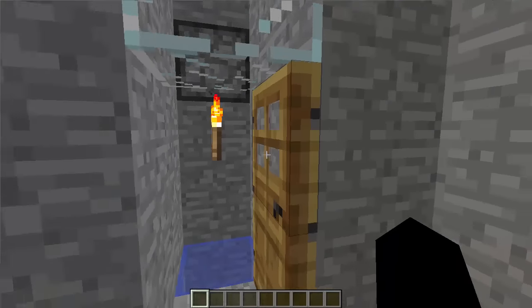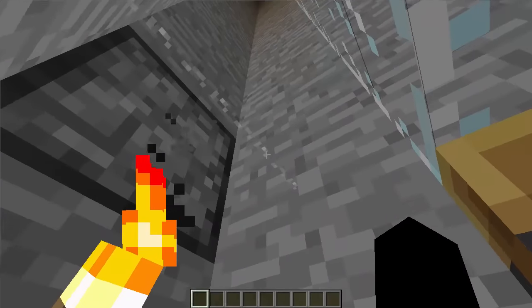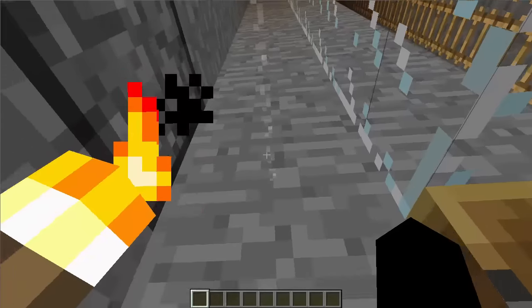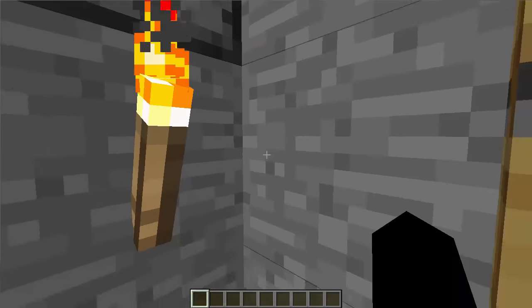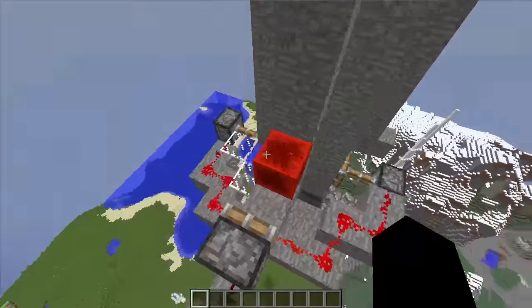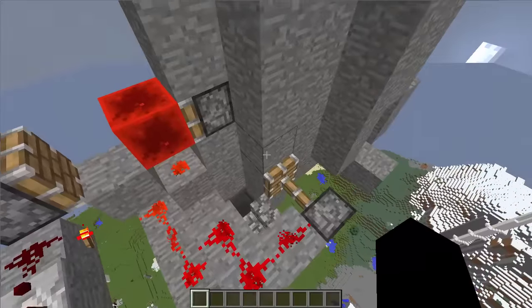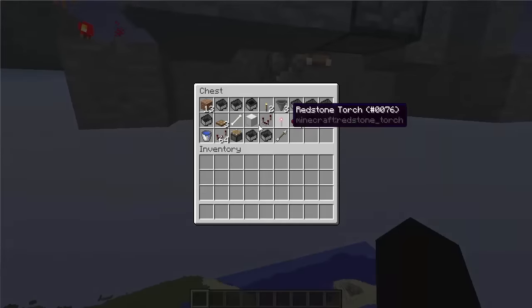So how do we collect that loot? As you noticed here, there's a piece of string and then there's a piston, and this is actually a BUD switch — that's a block update detector. That'll send a redstone signal to a piston here and a piston here, which both pull back to reveal a small water stream. This water stream then goes through past your feet, picks up your items, and then dumps them into this hopper right here where it collects all those items.